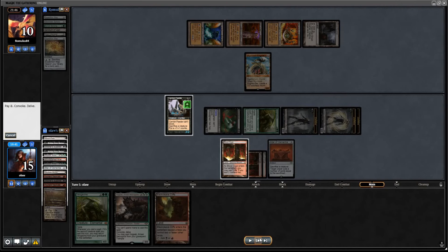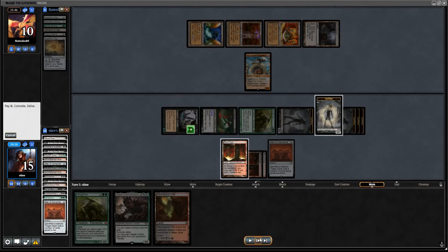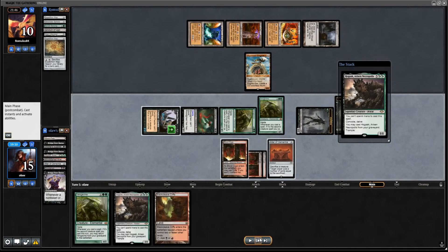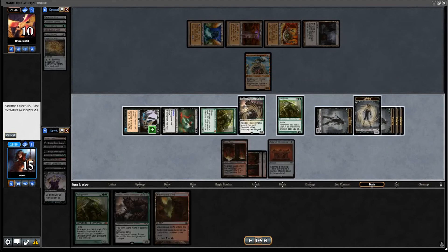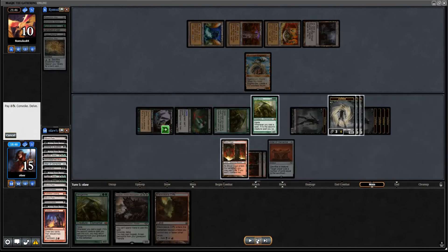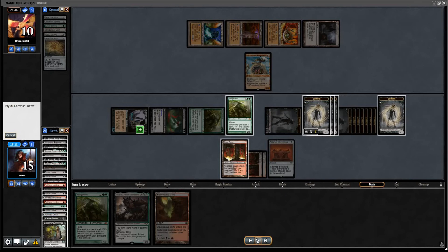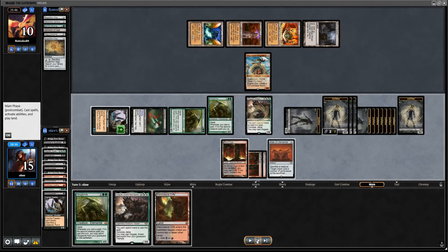We're going to recast Hogak, exile a few cards from our graveyard, and mill ourselves for 8 again, which generates 2 zombies. We've found the third Bridge from Below now, which should make this a fairly easy job. We also get a Vengevine back there, because this is the second time we've cast Hogak this turn. So now we're getting 3 zombies every time we sac Hogak. Down to 15 cards in our library. That's Hogak again — we're going to mill ourselves down to 3 cards in the deck. The 4th Bridge is still in the deck somewhere, but I don't think it's necessary.